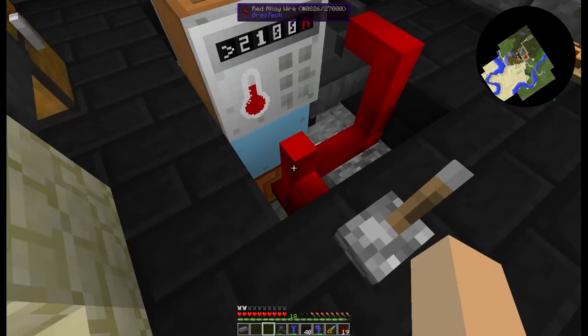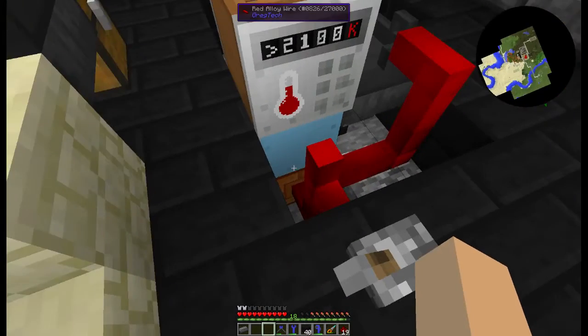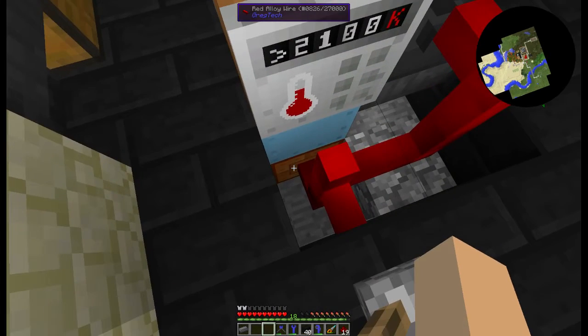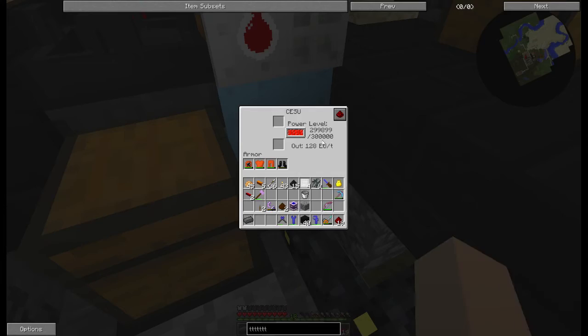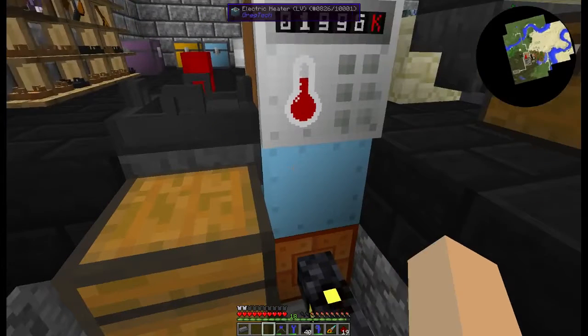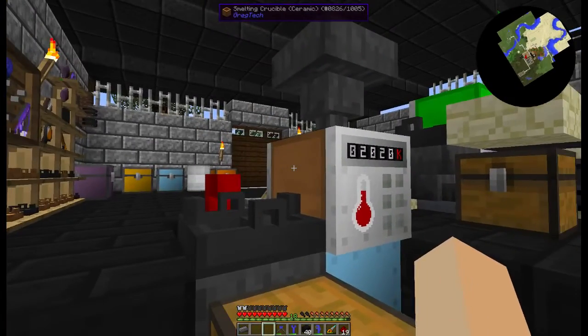I have it set at greater than 2100. Turn the master kill switch on — that will send power down to the CE SU, which needs to have 'do not output energy' set to its redstone behavior. That is then going into the heater, which is going into the crucible.